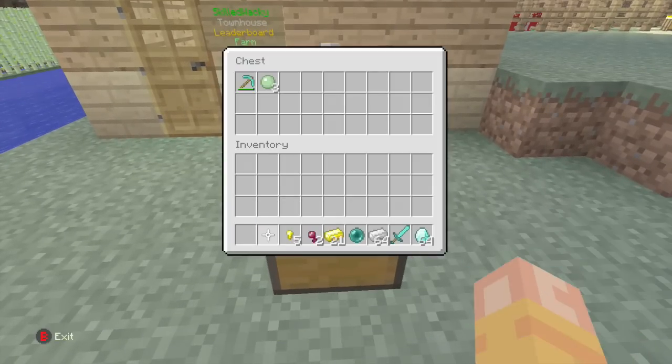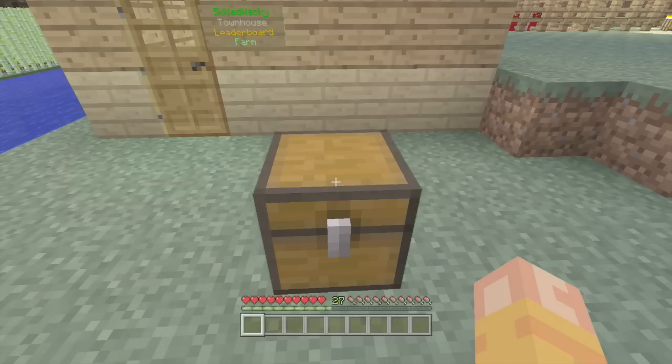Whatever you have in your inventory that you want to duplicate, go ahead and store it in the chest. After that, you'll want to hold the power button of the Xbox down for eight seconds to shut it down.